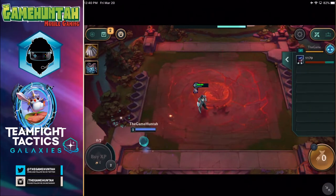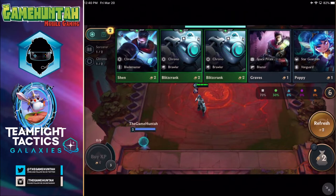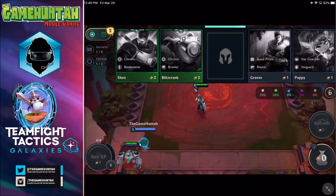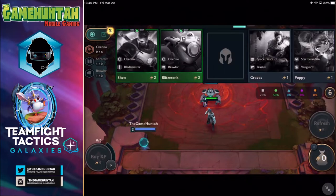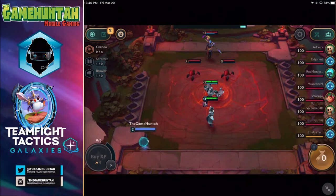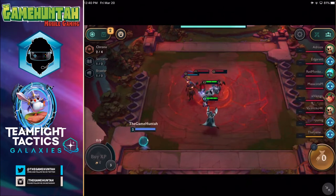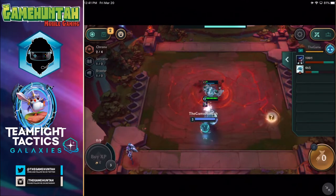We need to collect three characters of the same level to upgrade them. Right now we got a level two Twisted Fate, Chrono Sorcerer, with 120% magic damage. We'll continue with only one of these champions for now. We got armor next round. Chrono Brawler, Chrono Blademaster — I'll go with this one. The currency is here and we currently have zero credits. The idea of the game is to recruit new units, make them stronger, combine their power. With two Chronos, we get 15% attack speed on both — that is crucial.